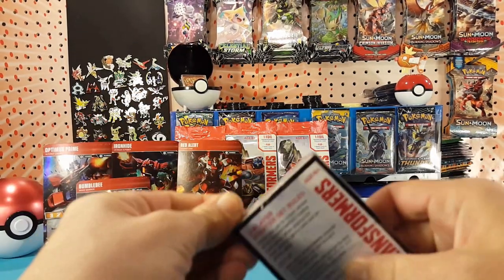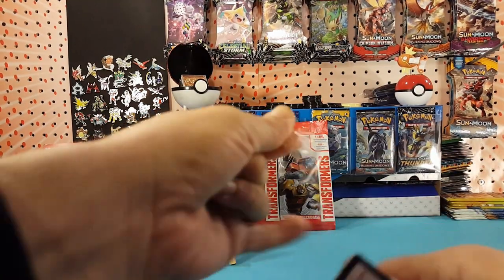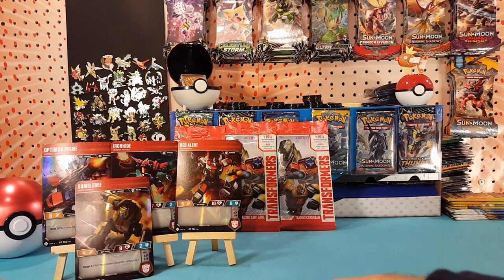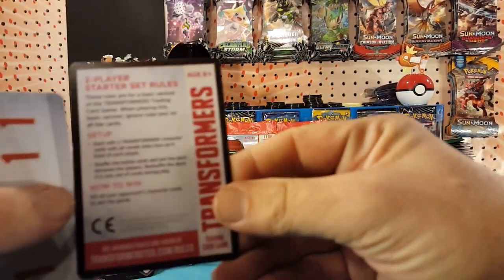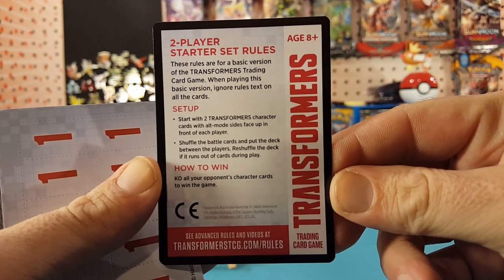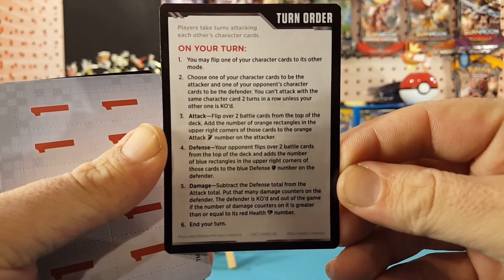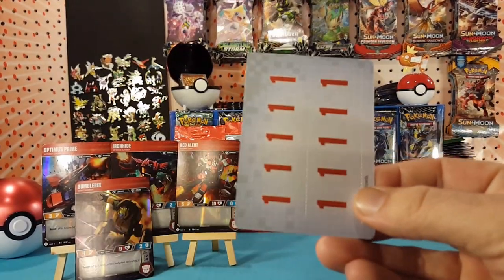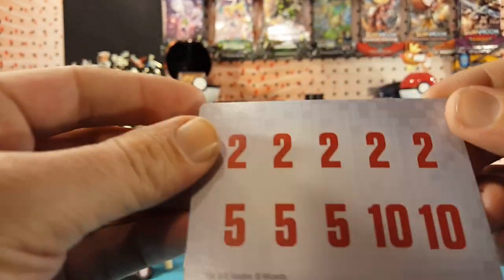The battle cards are nicely sealed — let's get into these and check them out. We've got a little rule card here. Two-player starter set rules — if you want to pause the video and read it, go ahead. Check out the other side for the turn order as well. And here are our damage counters — just cardboard, perforated damage counters. I'm sure with a little creativity you could make your own.